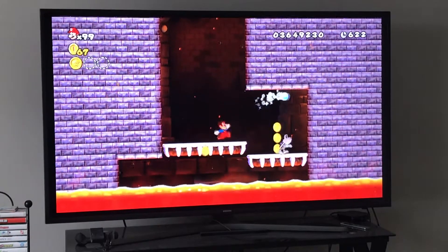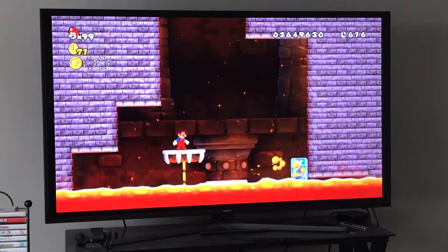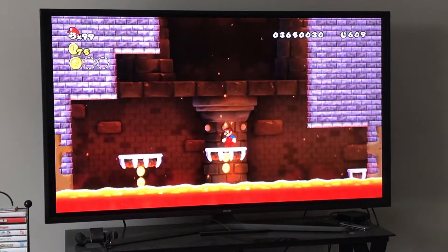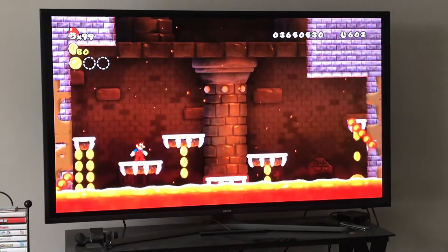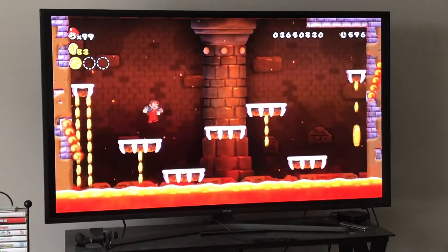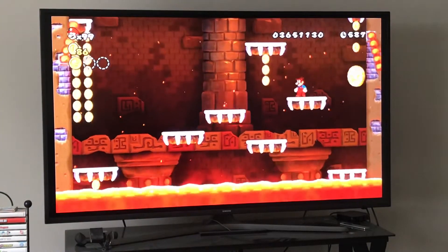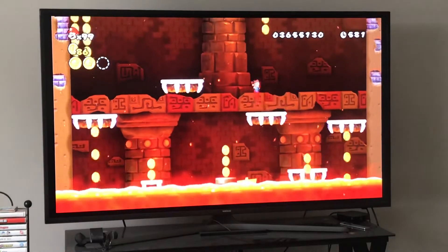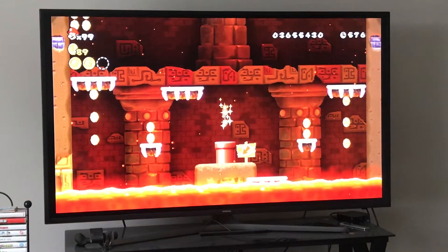Let's ride these platforms down, just like we did in this tutorial — very simple. We jump from platform to platform, very simple. We can just wait until there's a platform right here, then go inside this pipe right here, and we're halfway done with this level.